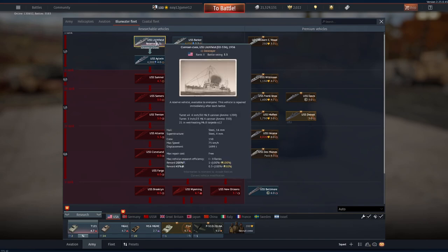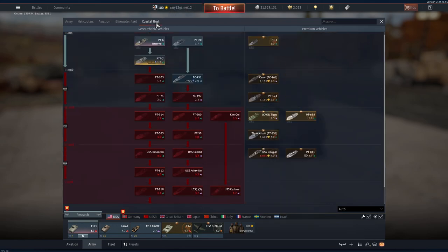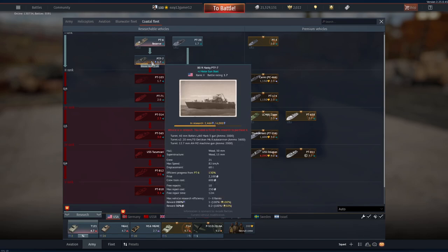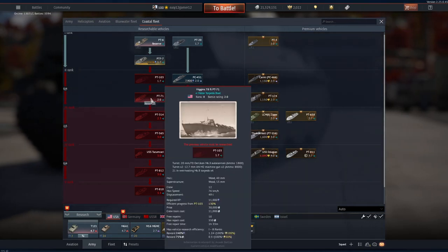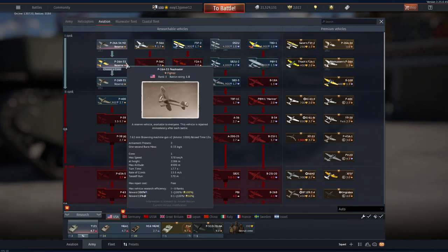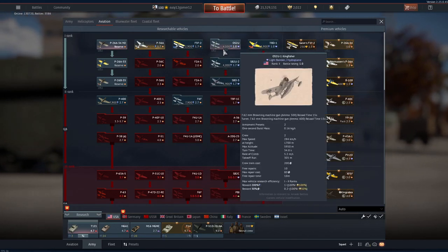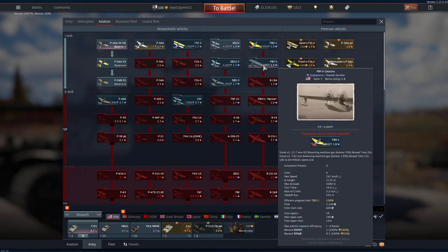You've also got your blue water fleet which is your naval force — same story, you've got destroyers. Then there's your coastal fleet: torpedo boats, sub chasers, with different designations like motor torpedo boat. Sub chasers are boats designed to hunt submarines. The naval tech tree is still a bit of a mixed match — not as organized as air or army. In aviation and army you've got fighters, light bombers, hydroplanes, torpedo bombers, and naval aircraft.